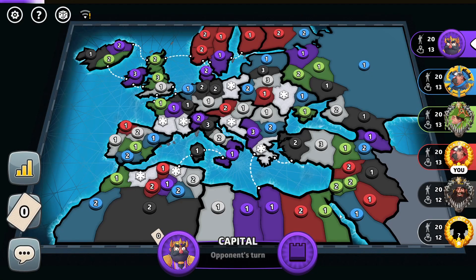Hello champions, welcome to another episode of RISK. Today we are playing Capital Conquest with Fixed Cards on the Europe Advanced Map. I'm the 4th red player in this game and let's see which capital I can select.